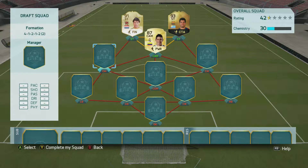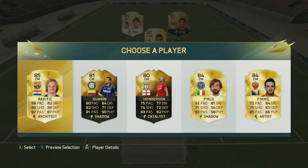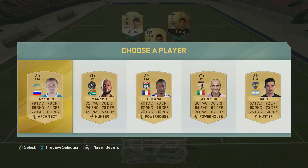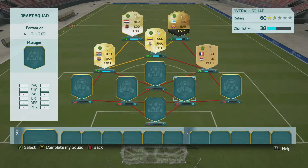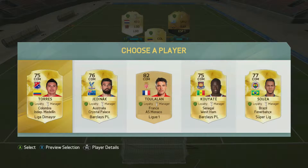Moving on to the central midfield positions, for the first one we get Ivan Rakitic, who is the only option that fits chemistry-wise as he gets a link to Suarez if needed. For the next center mid we get Fofana, who is our choice as he is French from the league — there are more links to French players in this game than any other in my opinion. Moving into the CDM position, my choice there was justified as Toullalan pops up and gives us an automatic strong link to Fofana if we need it.